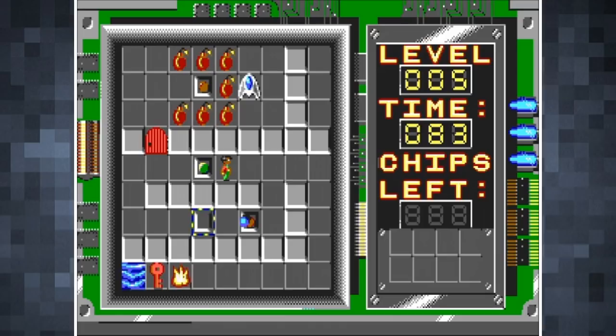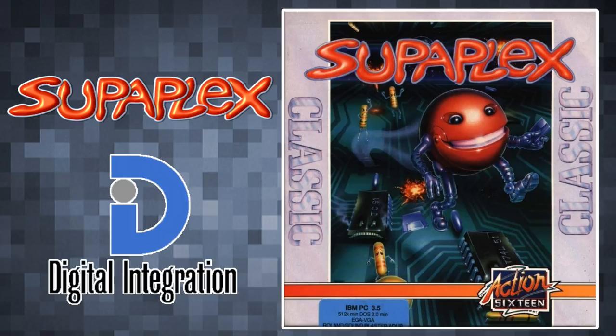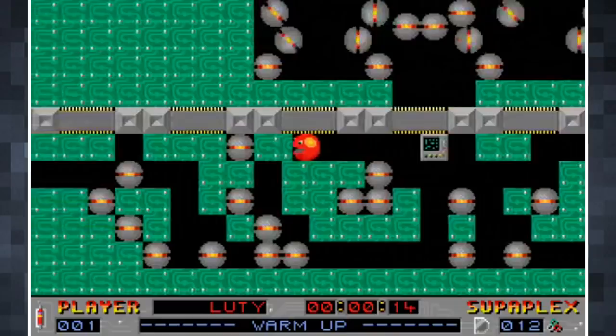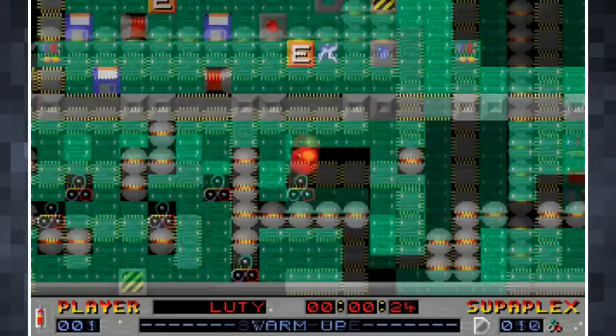Superplex is a Boulder Dash clone designed by two Swiss students, published in 1991 by Digital Integration. It plays very like Boulder Dash, which I haven't really had much experience with, although it's very similar to Repton on the BBC Micro. You control Murphy, a red Pac-Man look-alike, and navigate 111 2D computer-themed levels. You need to make your way to the level's exit, which can be easier said than done, as falling bombs and floppy disks will block your way if allowed to fall in the wrong place.